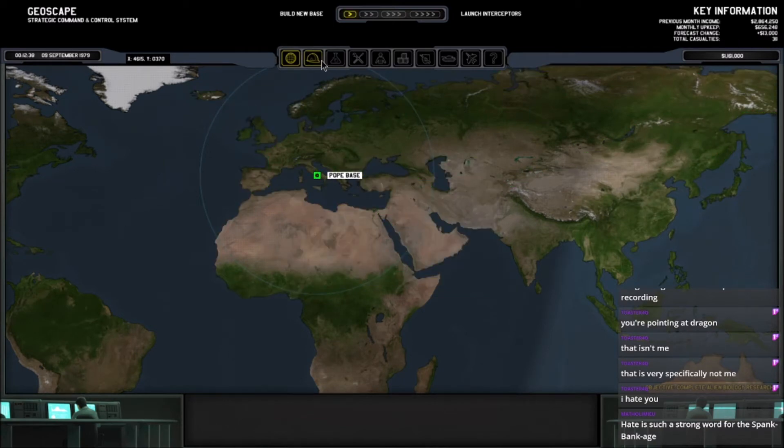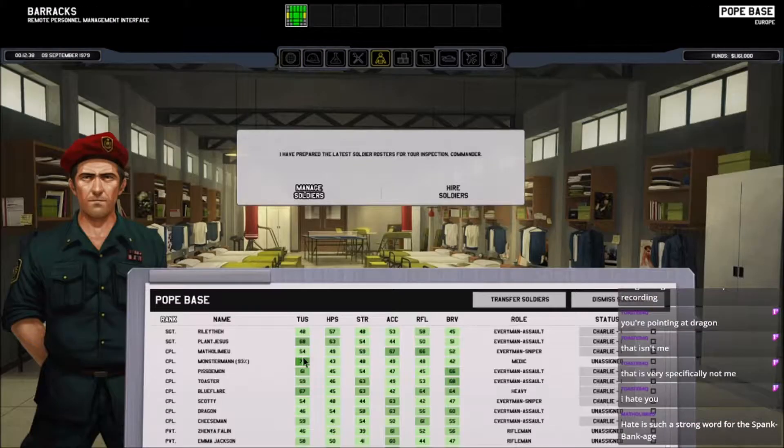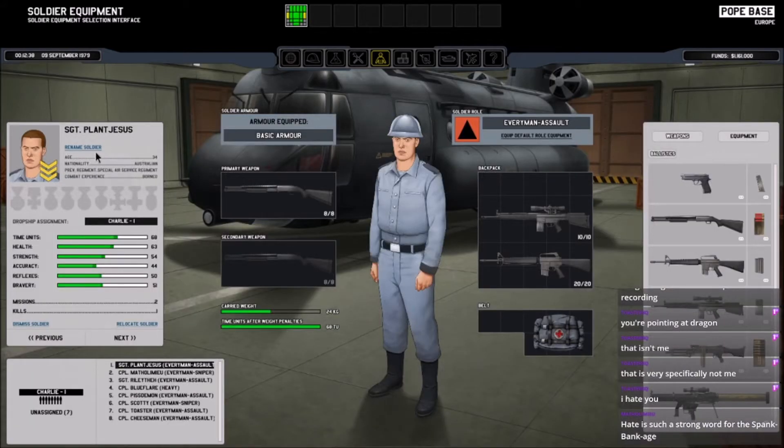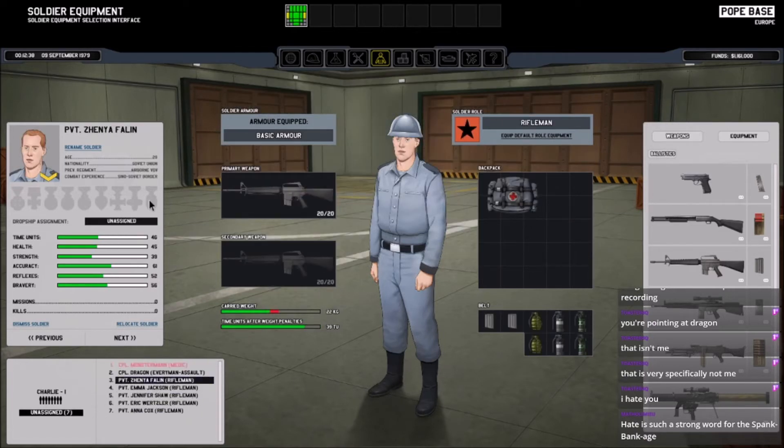Our soldiers all arrived, so we're not going to bother fully setting these guys up. Oh no, that's Plant Jesus! We almost messed up Plant Jesus there. We're just going to pop between each one and make sure we pull the brains out of all of these clones. They're not ready to go into the field yet.